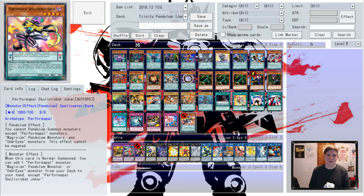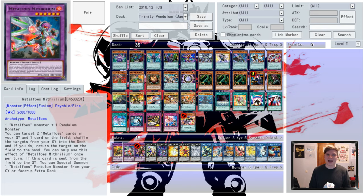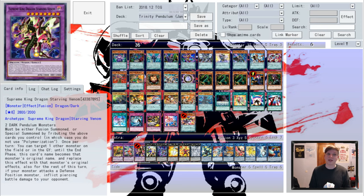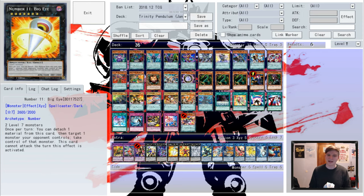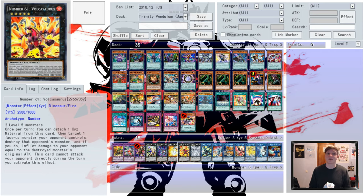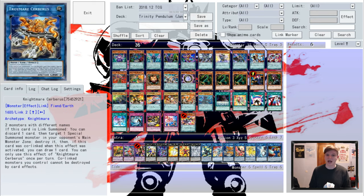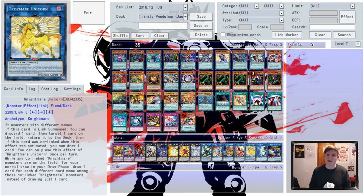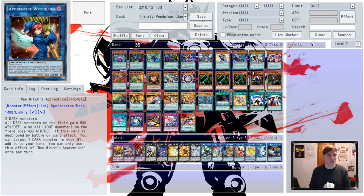Our list rounds out with Performapal Skullcrabat Joker. In the extra, we've got Full Metal Foes Alcahest, Metal Foes Mithrilium, Supreme King Dragon Starving Venom, Constellar Pallades, Dark Rebellion Xyz Dragon, Number 11 Big Eye, Number 61 Valkasaurus, Tornado Dragon, Borel Sword Dragon, Gaia Saber the Lightning Shadow, Nightmare's Cerberus, Phoenix and Unicorn, Lan Phalenchus, and Wee Witch's Apprentice. So with that, let's check out a game!